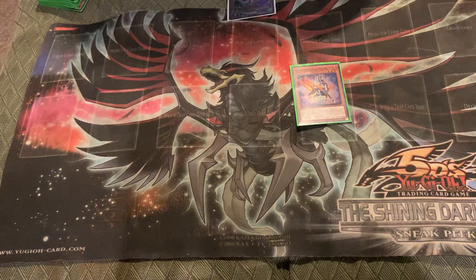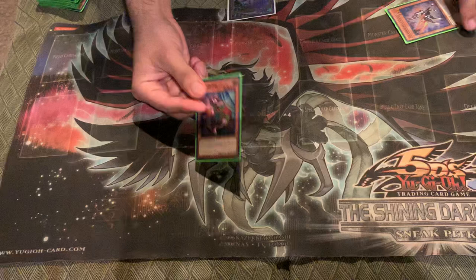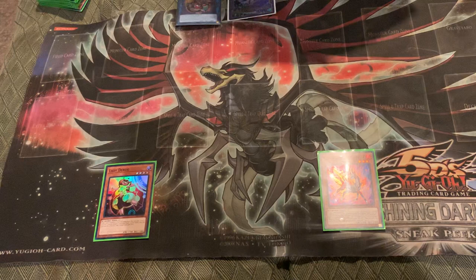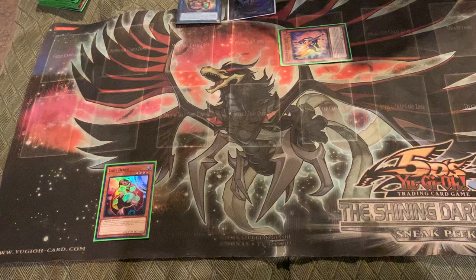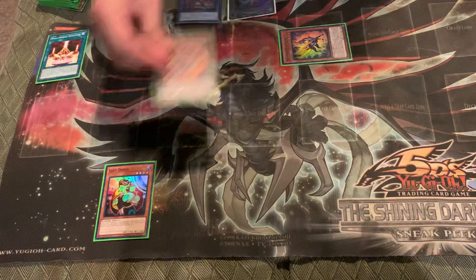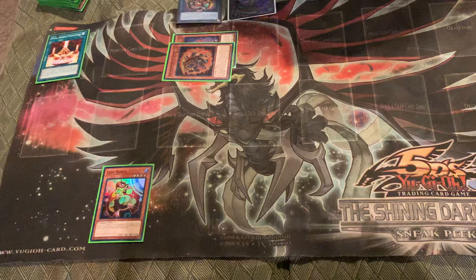Now I want to show you guys one more combo — it's a Lady Debug combo, another one-card combo. You're going to summon Debug and add Gazelle to your hand. You link summon into Veilynx, trigger the effect of Veilynx, then you're going to chain Gazelle's effect. That way Veilynx can't get negated. You're going to get Sanctuary to your hand, and now Gazelle's effect will trigger.